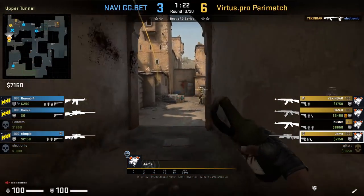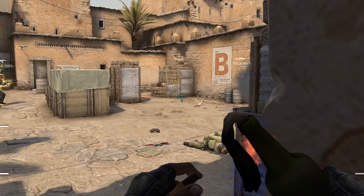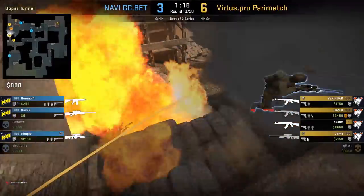Jame on Dust 2 has a set window molly from tunnels. He positions himself with the right entrance wall, aims at the ground below tetris, then jump throw. This molly covers a lot of the area outside window.